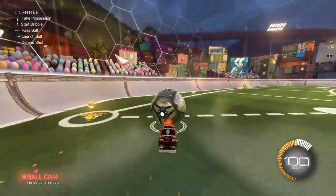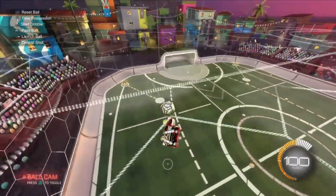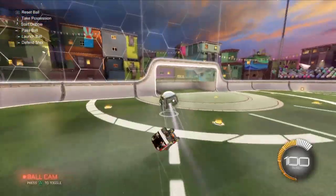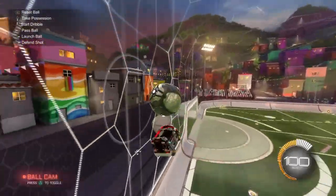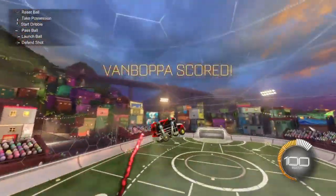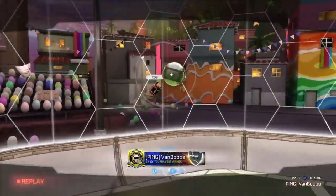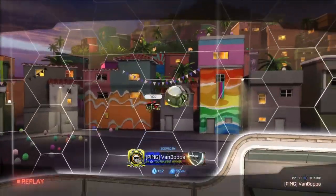After you've downloaded Rocket League, you're going to want to go to the home page. At the top it says this week's giveaway, which is a Rocket League Titanium White Battle Bus. You're going to want to get that — it is completely free, no charge. After you have gotten the Battle Bus, reload your game and you should have the Titanium White Battle Bus.